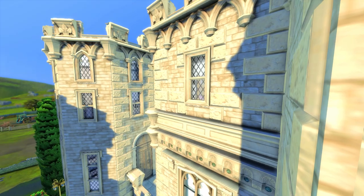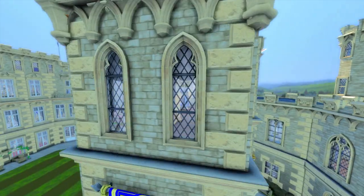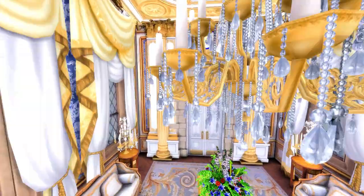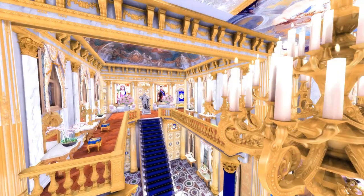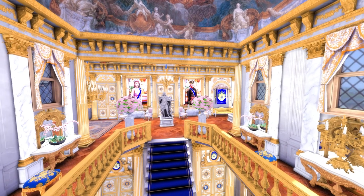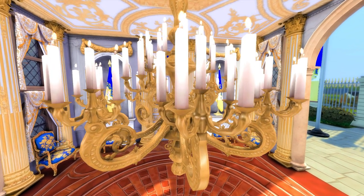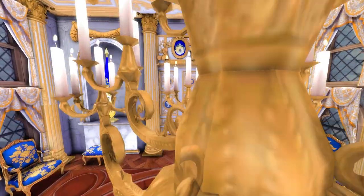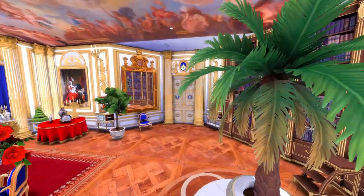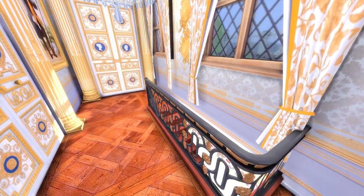That's everything on that side, and that's the queen's bedroom — she's on the third floor. We've seen everything on the top floor so we'll go down to the basement now. I'm trying to remember the way to the basement — I think it's this way. Do bear with me guys — the floor plan confuses me too.